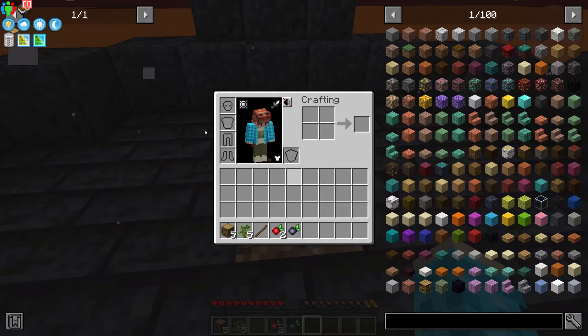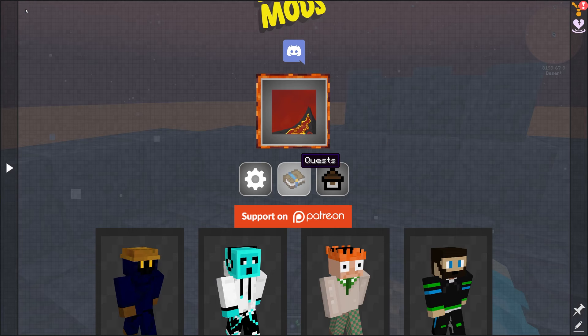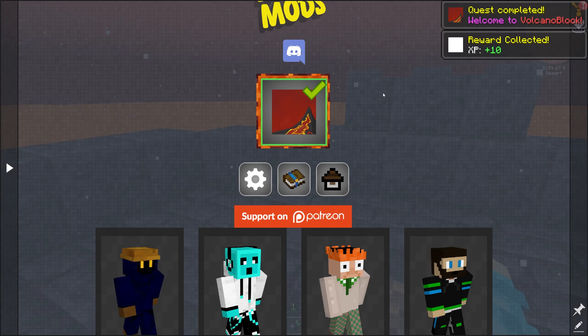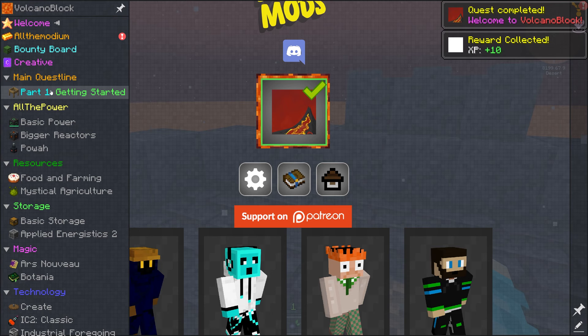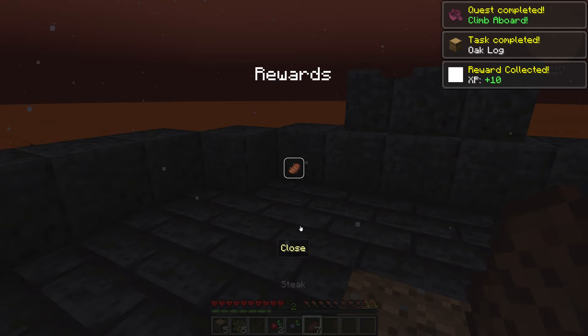There's vein miner, thankfully, so I chopped that all down fairly quick. Let's get these starter quests out of the way. The first ones just say hi and welcome. Then we run the skyblock command and grab the reward — got seven steak, nice!